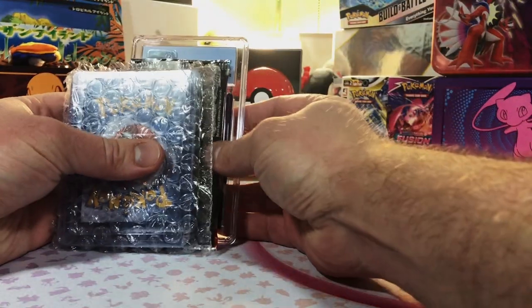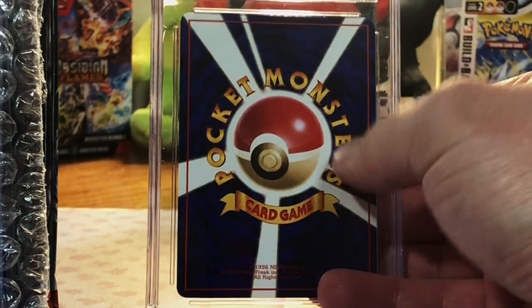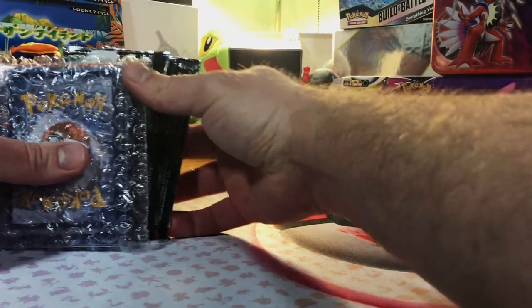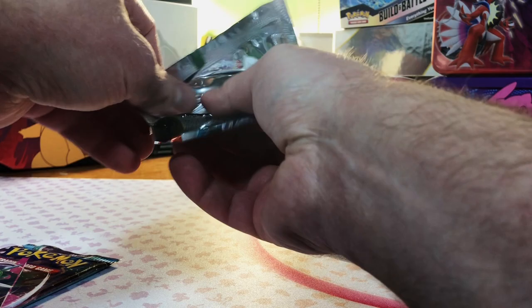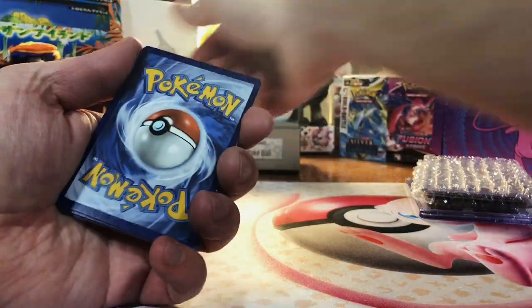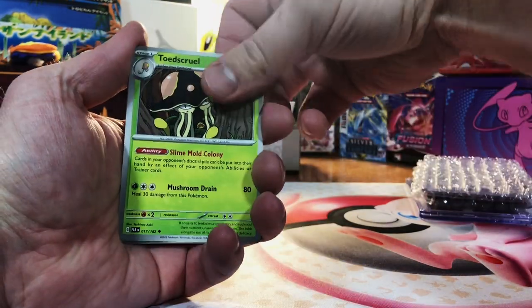We got a CGC graded card. That is a vintage Japanese card — I can tell from the back. We'll save that for last and get into our booster packs first. Got two booster packs, both Scarlet and Violet — two Paradox Rift. Let's dig right into it, $100 worth. Let's see if we get our money's worth. Let's see if we can pull the Roaring Moon or Iron Valiant specials from one of these two packs.